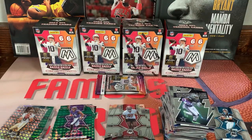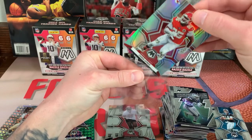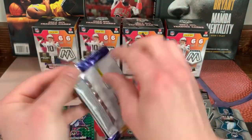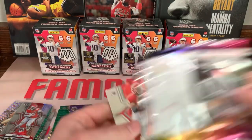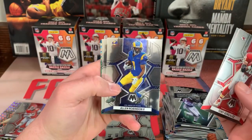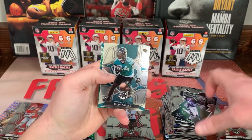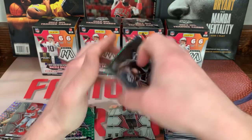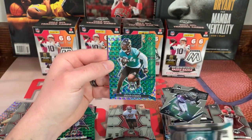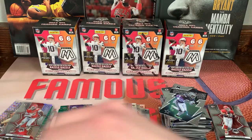That would have been a nice pull — Mahomes there. All right guys, last pack of the third box. Tony Gonzalez, Russell Wilson, Allen Robinson the second, Damian Harris. We got a rookie — Snoop — cool name. And we got a green rookie Jaguars, Travon Walker. Nope — Snoop Connor, back to back on that. All right, cool, we'll take that. Let's sleeve that one up.